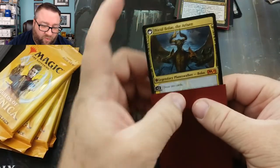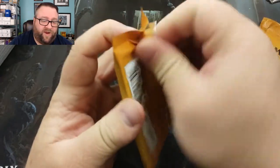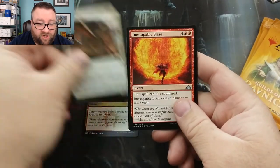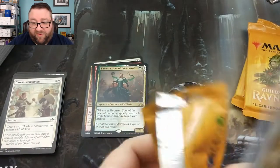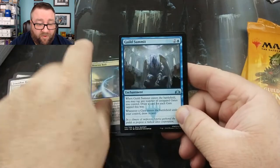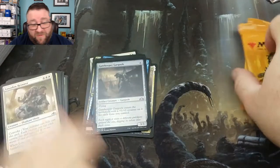That's your Build-A-Pack stack, and then he gets four packs of Standard to go along with that. Let's see what kind of good stuff we can open up for him. All this for 20 bucks! We got a Justice Strike, Rock Charger, Inescapable Blaze, and Emera Soul of the Accord. Next pack — Nicol Bolas pretty much covers his price for the month. We got a Beacon Bolt, Guild Summit, Plague Crafter — not too shabby — and an Assassin's Trophy. Winner winner chicken dinner again, and a Foil Gatekeeper Gargoyle. Wow, good stuff!